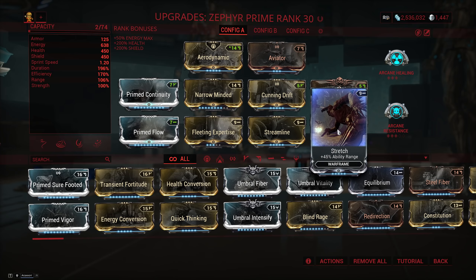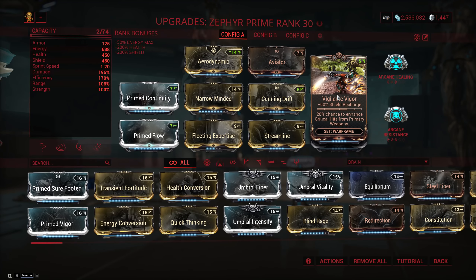Since Zephyr Prime comes with a D polarity I wanted to fill it with something, and I ended up going with Vigilante Vigor to get an extra point toward the set bonus — so I have a 20% chance to enhance a crit from a primary. The shield recharge is actually not too bad either since you only get hit every now and then, with the rest of the set being on my sentinel's weapon.